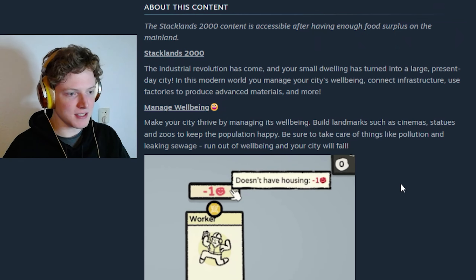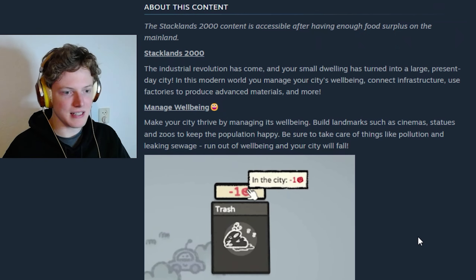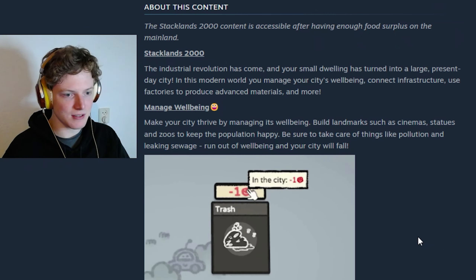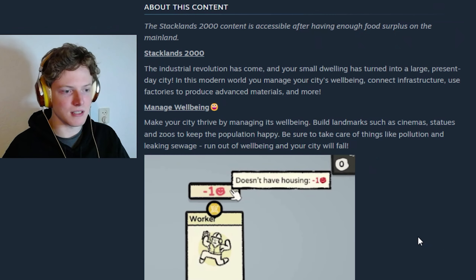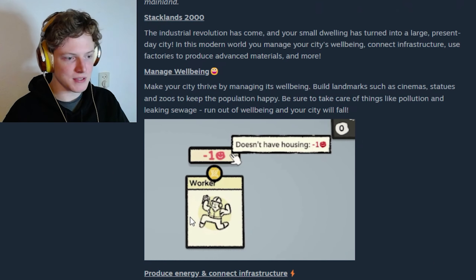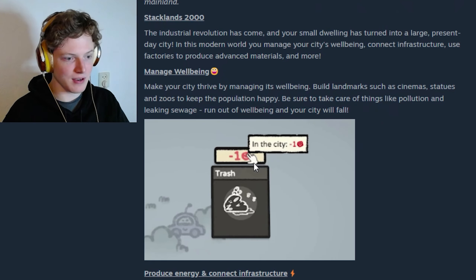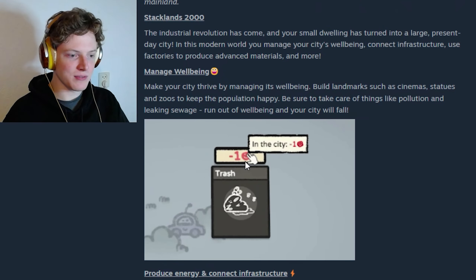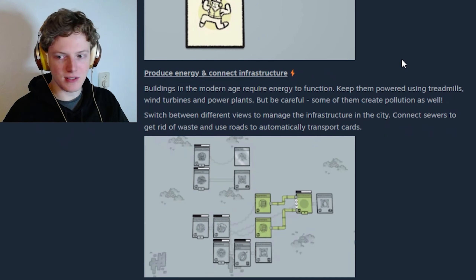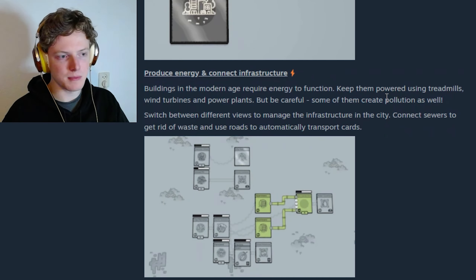Manage your well-being — make your city thrive by managing its well-being. Build landmarks such as cinemas, statues and suits to keep the population happy. Be sure to take care of things like pollution and leaking sewage. Run out of well-being and your city will fall. This really reminds me of Civilization immediately. So things will give you unhappiness and things will give you happiness — that's a new mechanic. I think it works very differently than the other happiness we encountered before in this game.